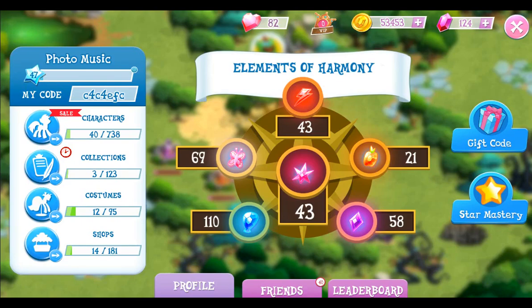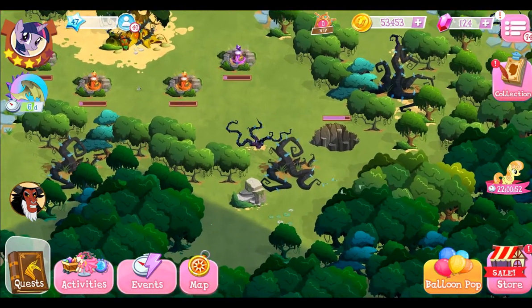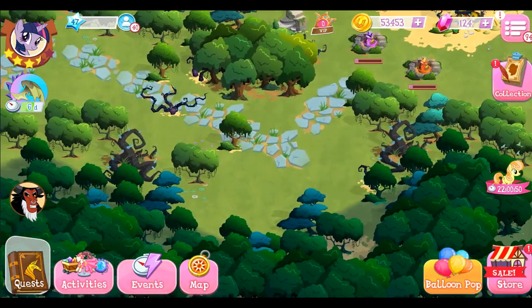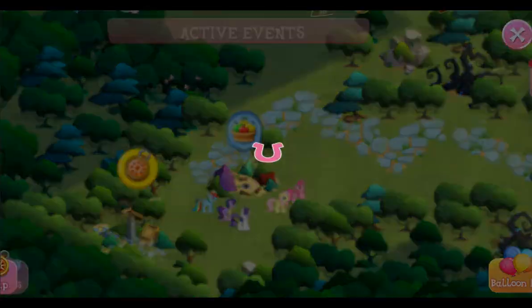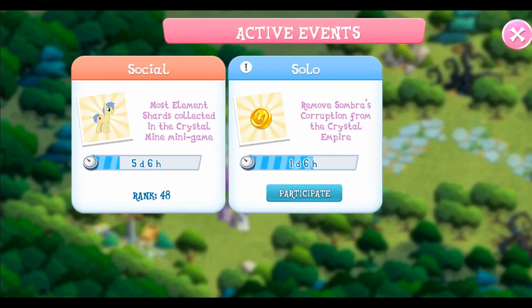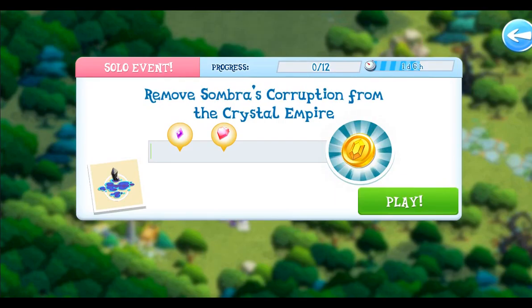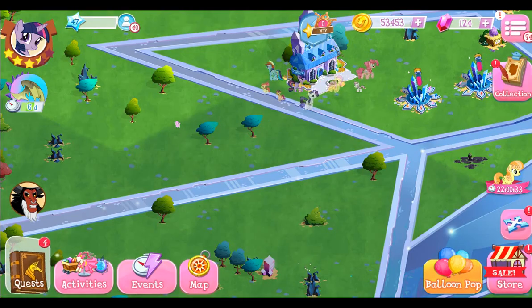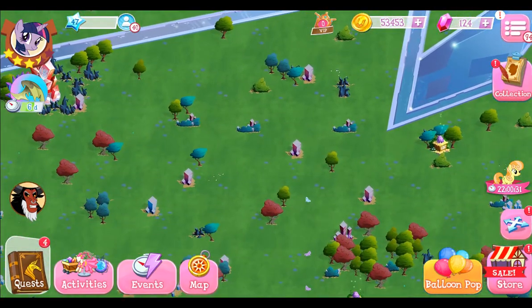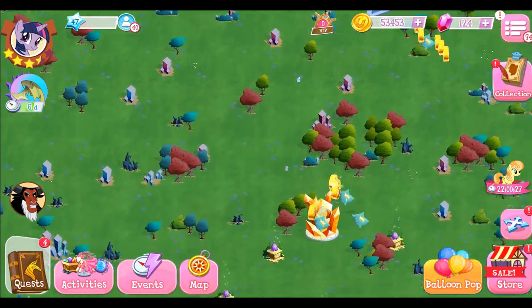Pinkie Pie could become a problem, but I should be fine for the next attack. Let's take a look at the events we have in here — there are two and I didn't take a look at them. Corruption from the Crystal Empire — I haven't been to the Crystal Empire! There could be Easter things there. Yep, right on cue, there is Easter stuff here! Awesome — I'm going to take everything.